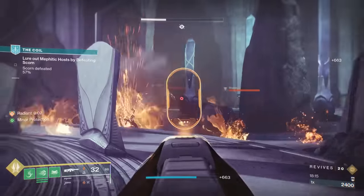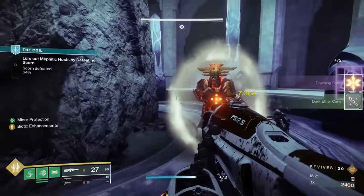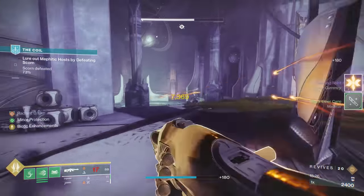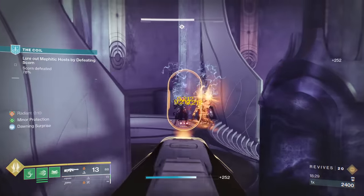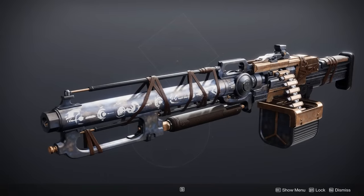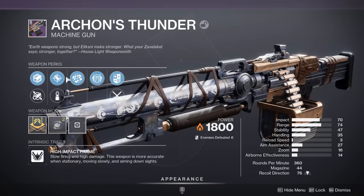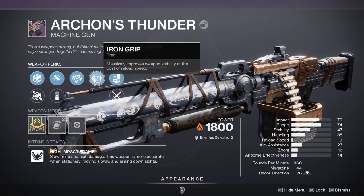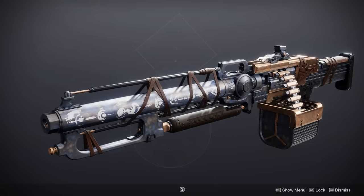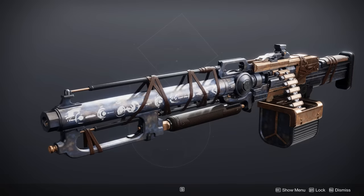Why am I saying that this thing — specifically with the 2023 update to its rolls — is the best-in-slot solar machine gun, the best solar machine gun in the entire game for PvE? Let's look at its competition. First off, we have the Archon's Thunder from Iron Banner. This is a high impact frame and I have a PvP roll here with Rangefinder and Iron Grip, because frankly you can't even get a good PvE roll. This thing can get Rampage as the best perk in the second column and maybe High-Impact Reserves — we're really scraping the bottom of the barrel.